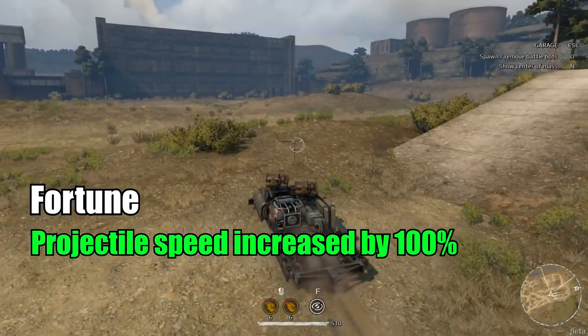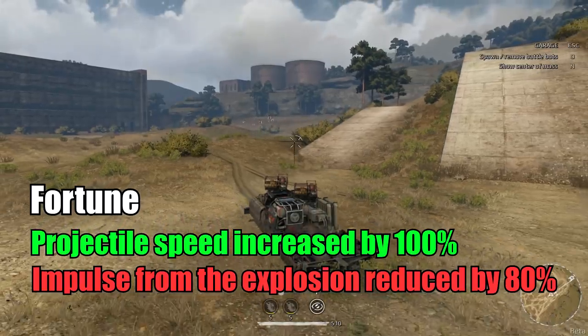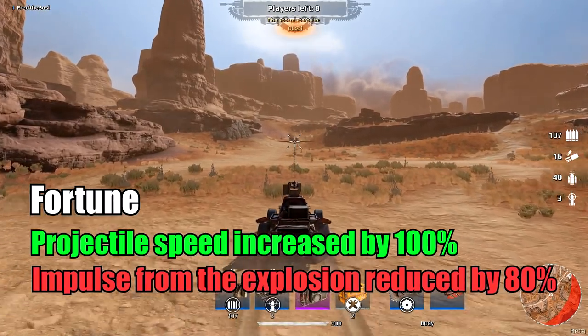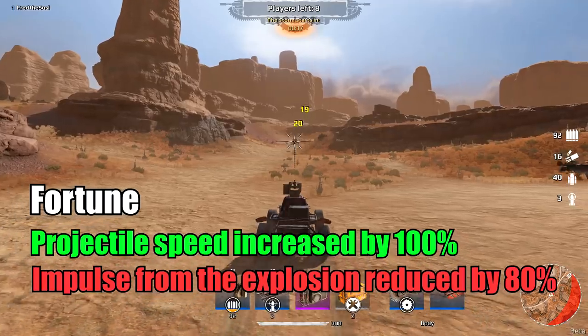Fortune: Now it's gonna fly like Sonic — literally it's gonna be too quick and you can't even run away from it. However, impulse from the explosion is reduced by 80%. Why did they do that? Yeah, they're not gonna let us enjoy the Fortune, unfortunately.